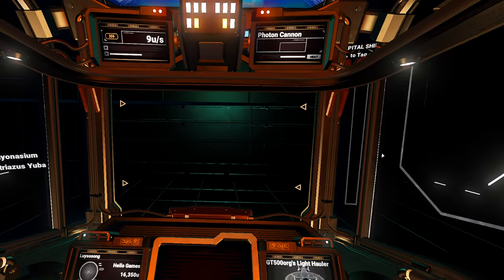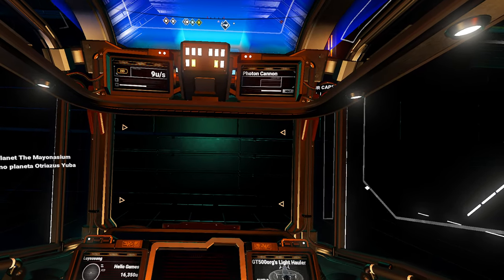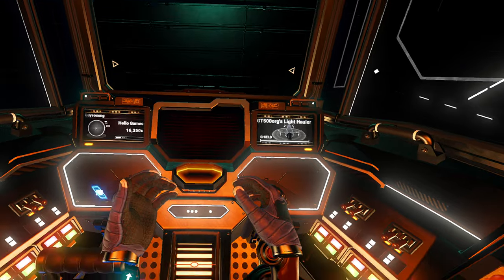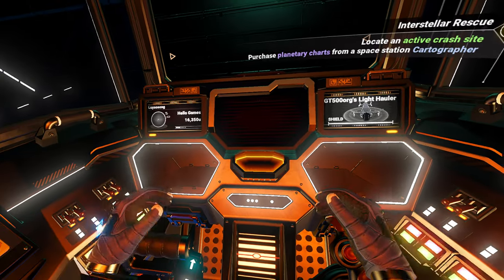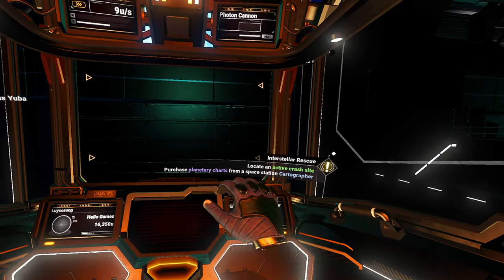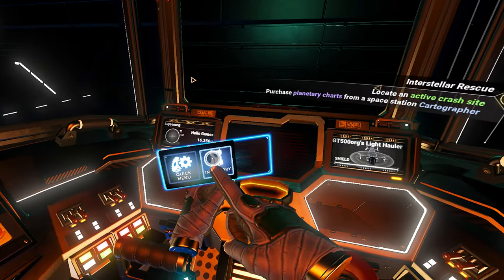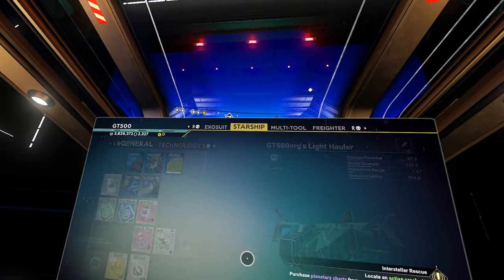We have to fix this every time we get in here, don't we? That is unpleasant to do. At least I can reach the controls. Locate an active crash site. Purchase planetary charts. That's not what I need to do. I need to go here.